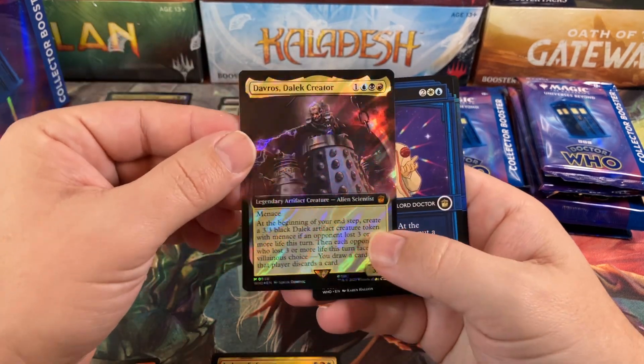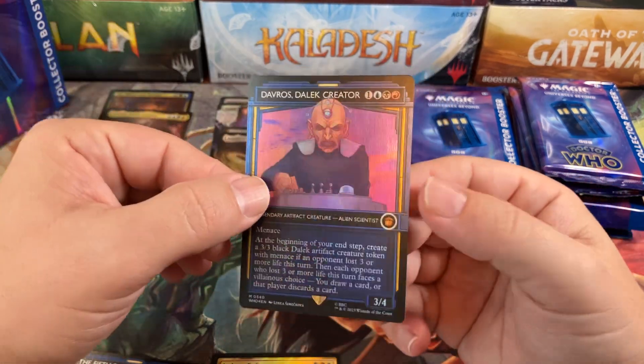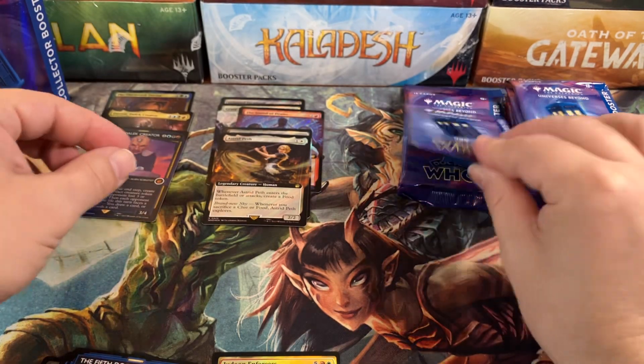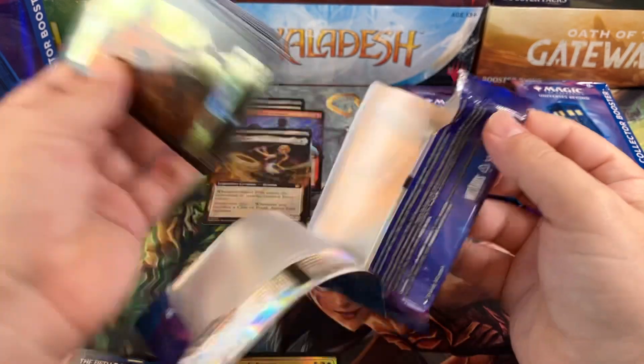The Dalek Creator in the Surge Foil extended arc — don't see him too often. Fifth Doctor and the Dalek Creator in the Showcase, which is the currently most valuable card on the price list. Of course, as we know, that will change in probably an hour.